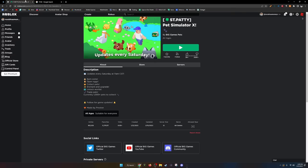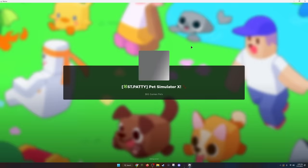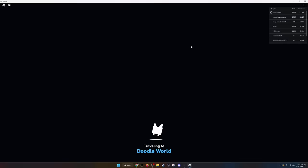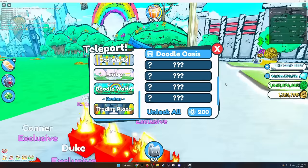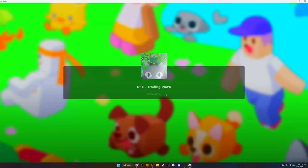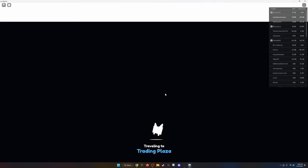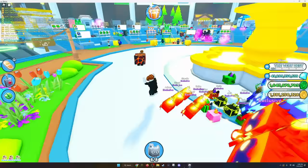17 minutes left — that is so stressful. We're so close to keeping all these pets but we're so far at the same time. Maybe we can go back to another trading plaza and look for better pets. The guy in here has 324 RAP. Where's the furthest area? We've already made it to the Doodle Oasis — we're halfway done with the Doodle world, and we only have 15 minutes left.